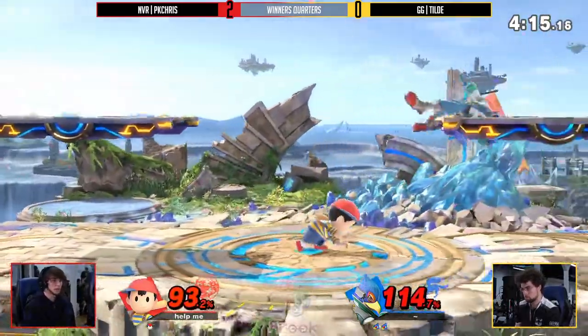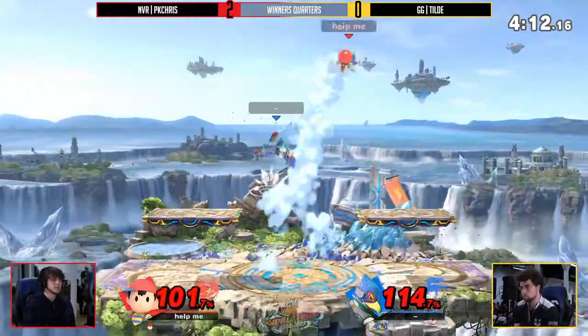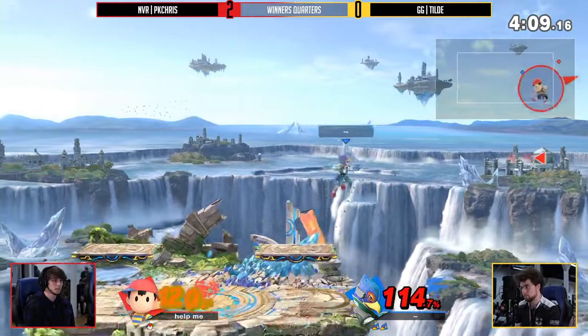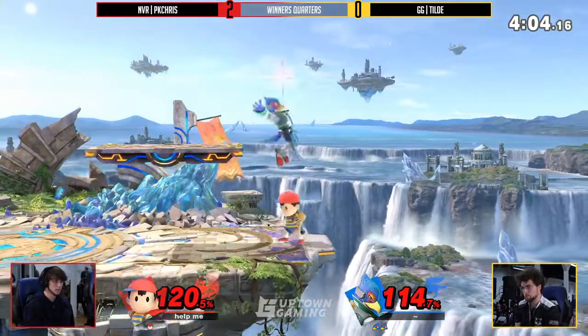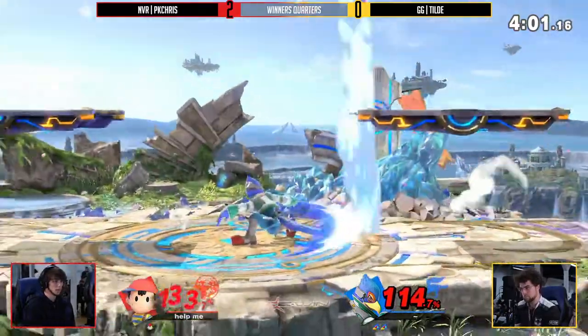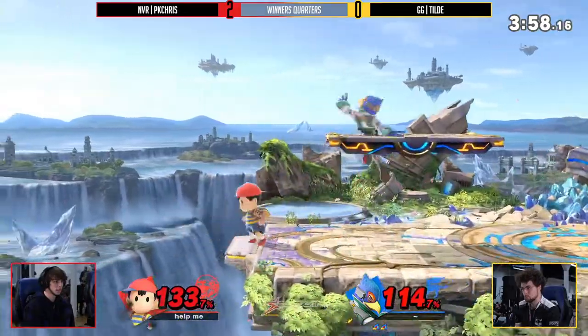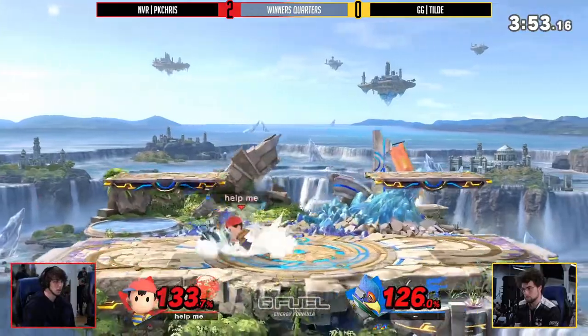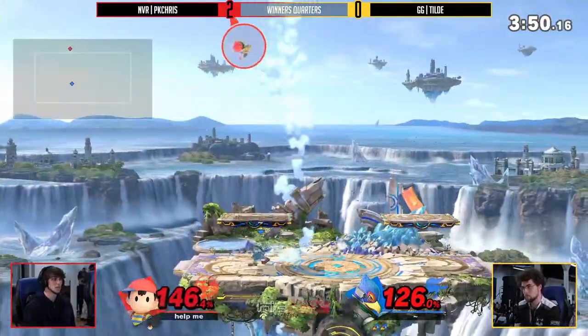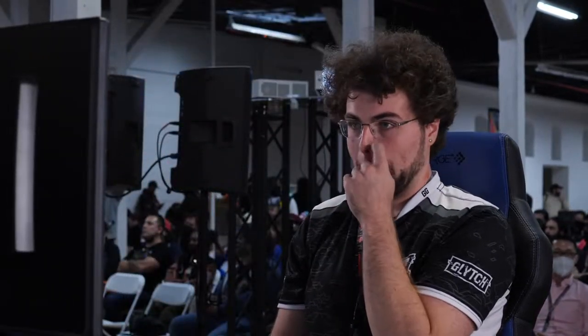PK Chris jumps right over it — doesn't actually get a punish of any kind, but he's recognizing the options that Till Day is throwing out and landing in the corner. Even if he doesn't make the comeback this game, that's information to use later. Being up 2-0 means he has a lot of room for error. The down tilt is not actually killing but coming very close. Really good job catching it with the neutral air — that's going to take out the last stock for game one.